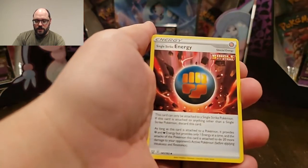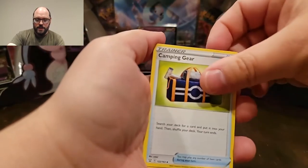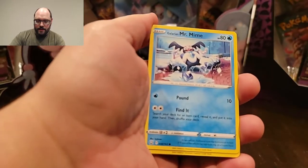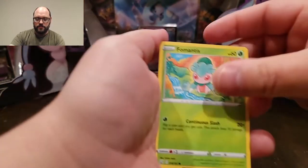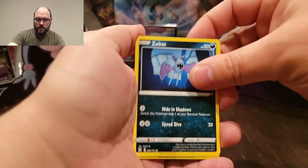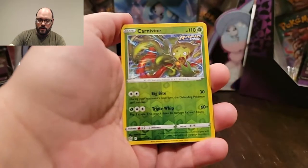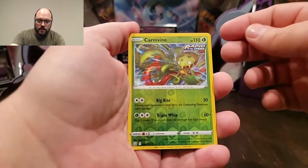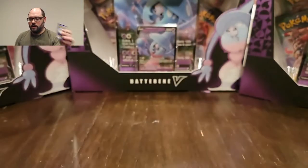Water energy is going to kick us off here. Single strike energy. Camping gear. A Seedra — haven't gotten that yet. Some of these are copies from other sword and shield sets, and some not. Cubone, one of my favorites. Oh, that's a cool looking reverse. Carnivine rapid strike, and a Mr. Rhyme for my rare.